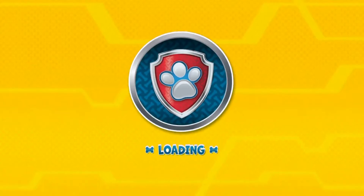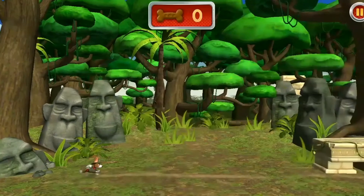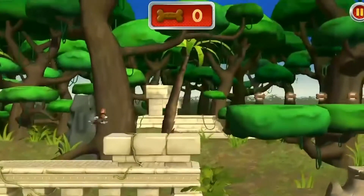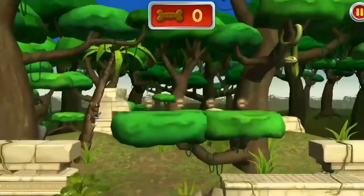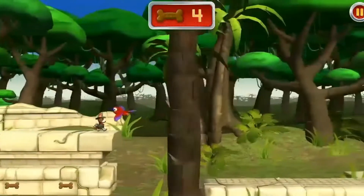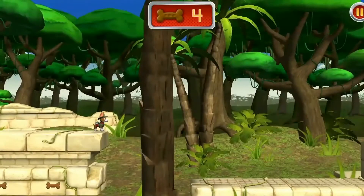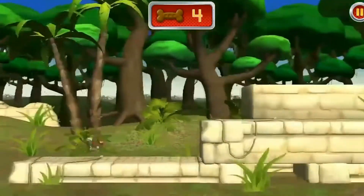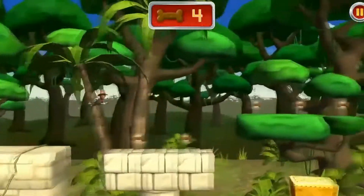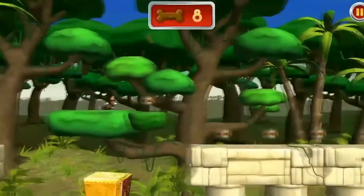First we play as Tracker. So we need to catch up with the monkey. Go ahead, run Tracker! And we have the first obstacles. I didn't know you could spin like this, wow! There's a strange object down there!